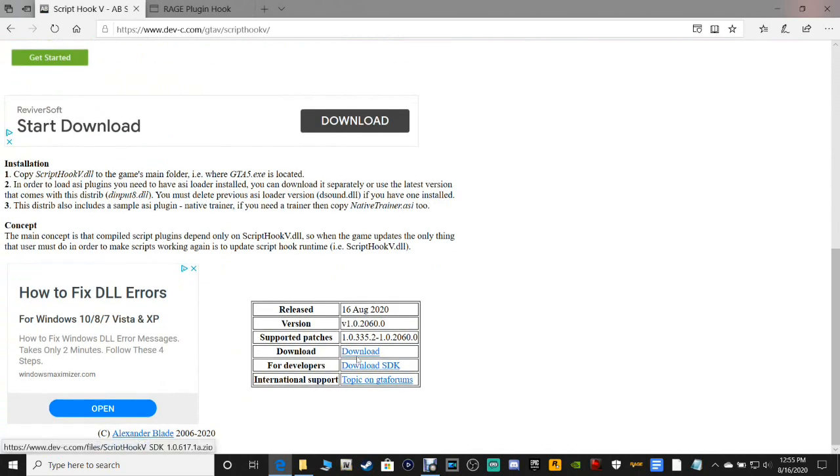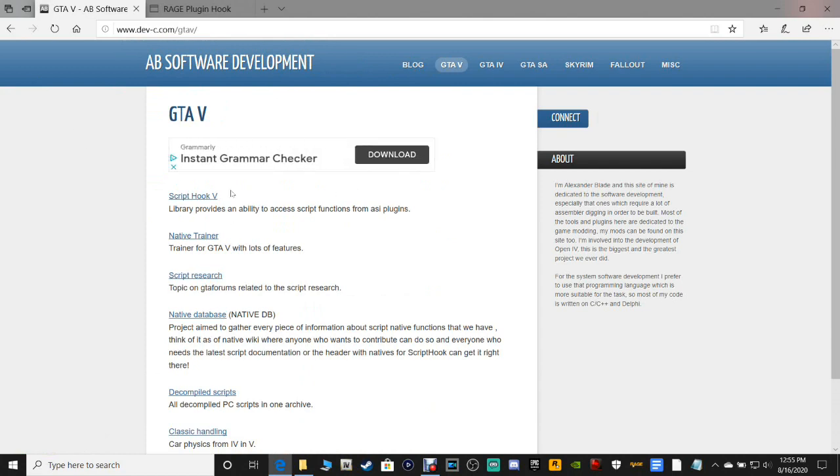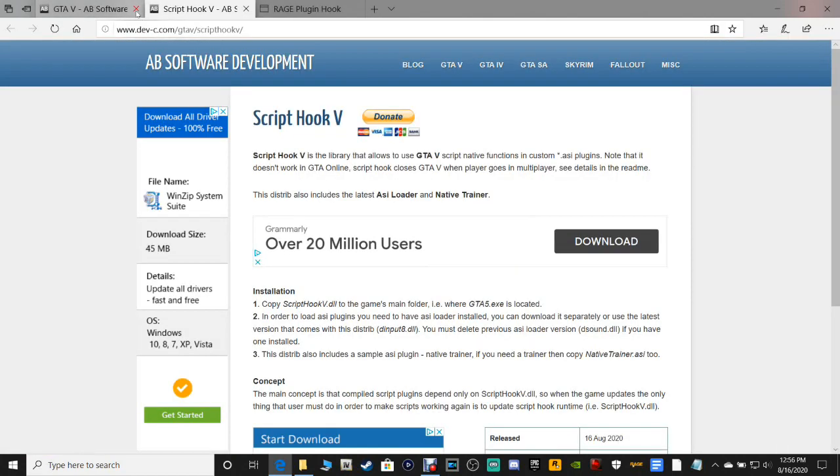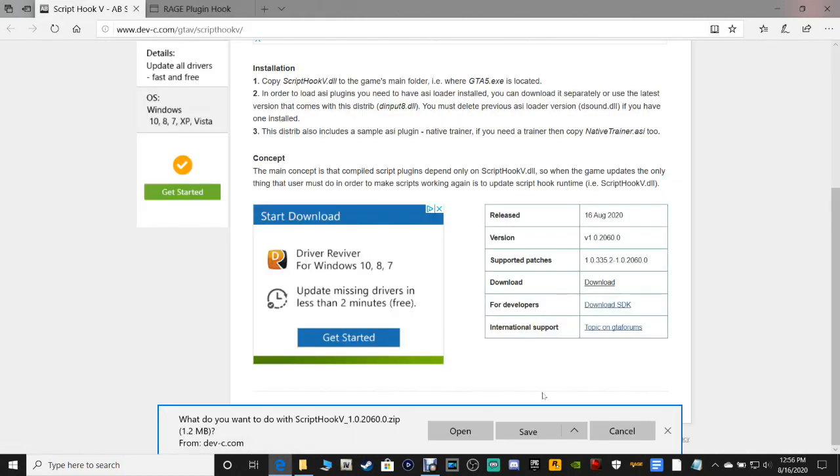When you come to this page, if you scroll down you'll see where you can download it, but don't do it from this page — it won't let you download it. Go up and click GTA5, then click Script Hook V. Scroll down to where it says 'Download' and go ahead and click download.